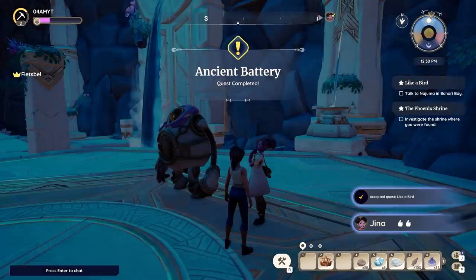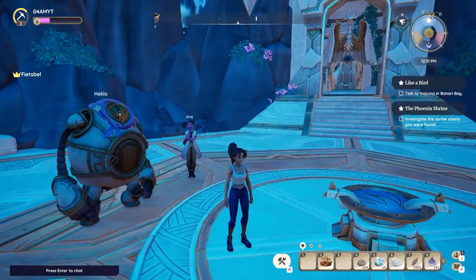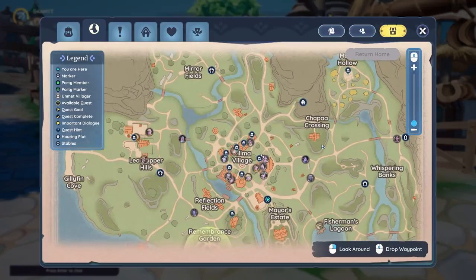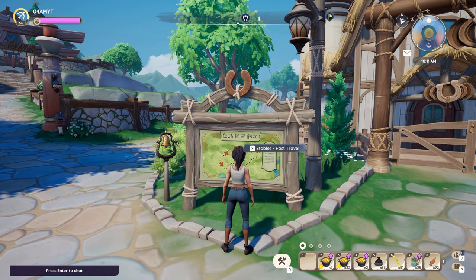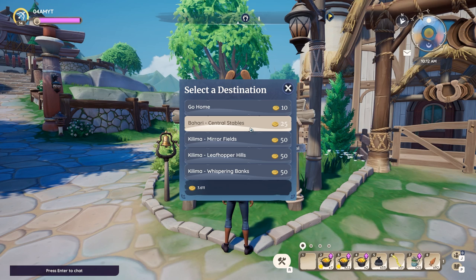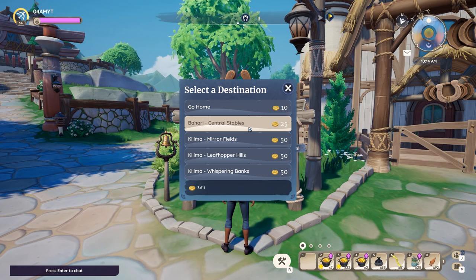After you've picked up the quest you want to travel to Bahari Bay, the second zone in Palia. There are two different ways to do this: you can either use the Bahari Bay travel on the eastern part of the map near the Whispering Banks, or you can visit one of the quick travel boards. If you interact with it you simply want to select Bahari central stables to get there as quick as possible.